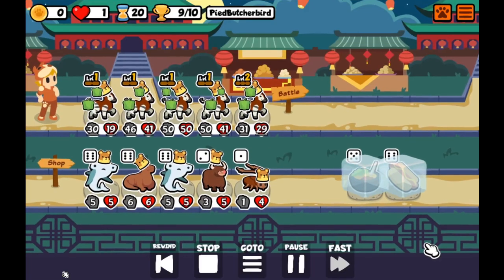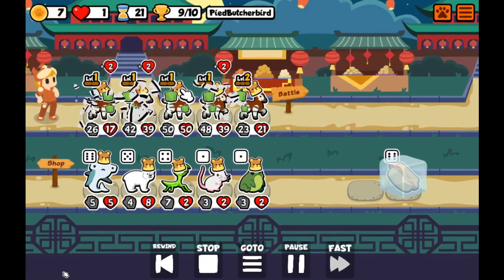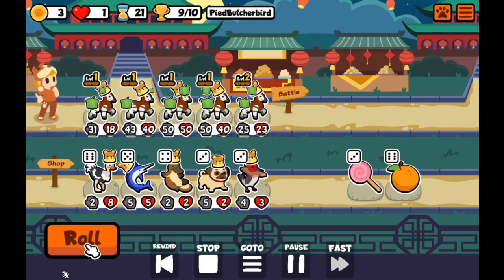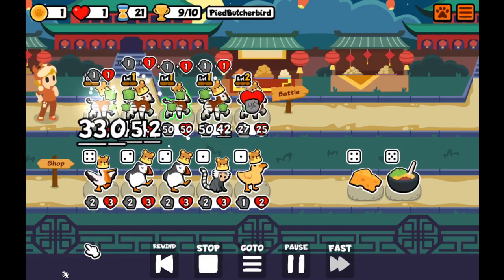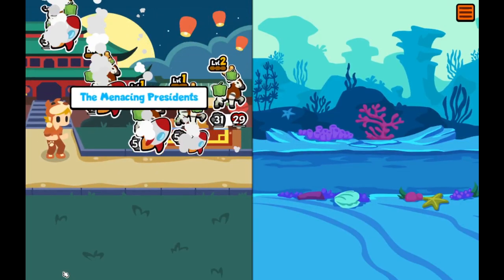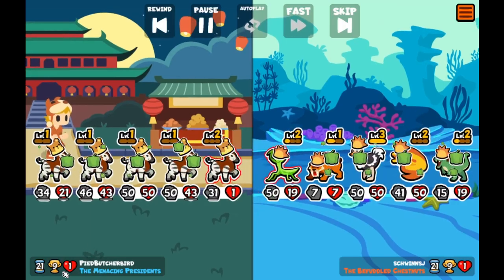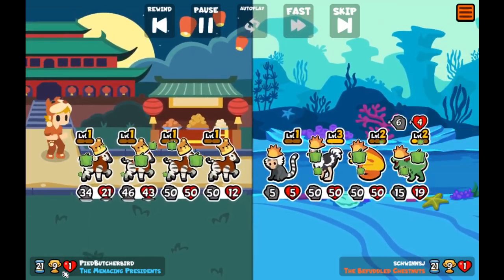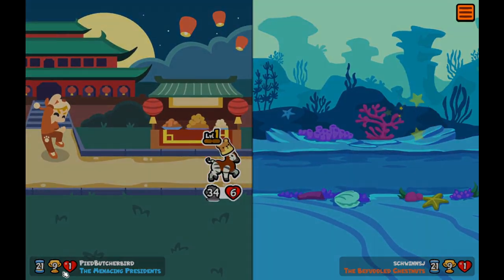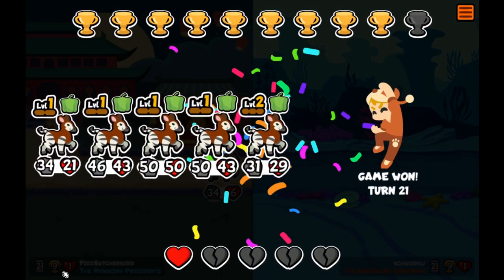Luckily we just managed to win there. We could have gotten a bit more unlucky and we would have lost. But I think luck is one of the most important parts of Five of a Kind attempts. And really by now just rolling is the best way to get all the stats I need going into the final battle. We do manage to win despite them having two 50-50s in their team.